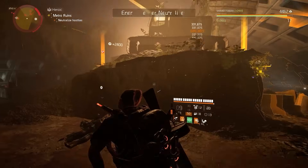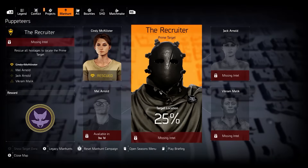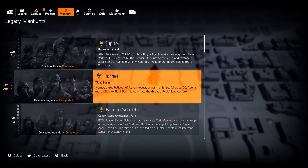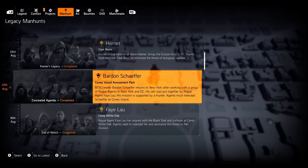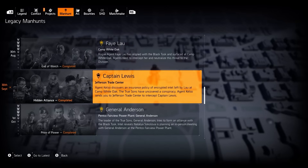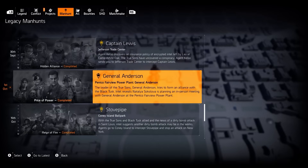If you have not checked it out, all you need to do is go to the regular manhunt tab in your map where you can see the current season targets. Check your keybinds for PC, but at the bottom left you'll see that if you click X on controller it will switch to legacy manhunts. What this does is they've now created a hub for all past seasons.